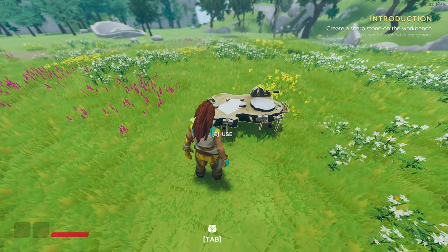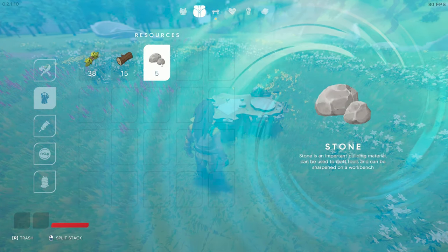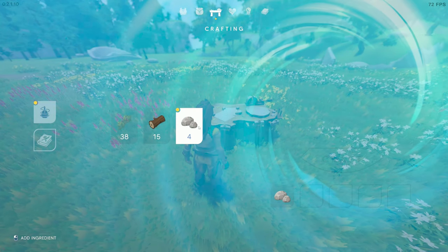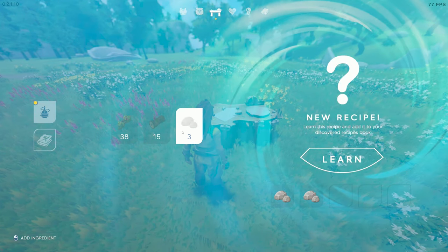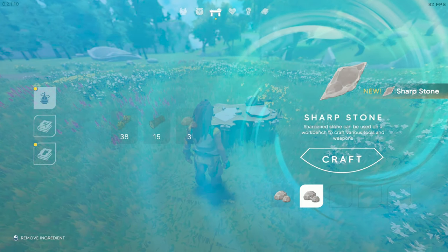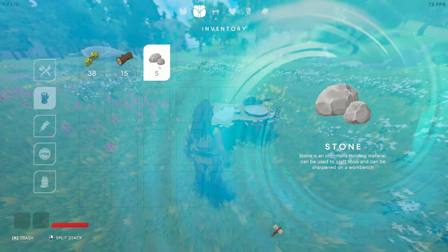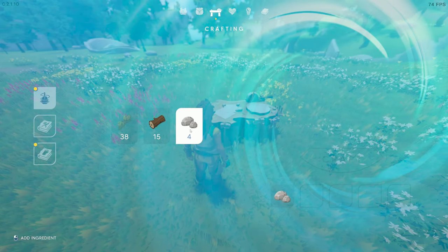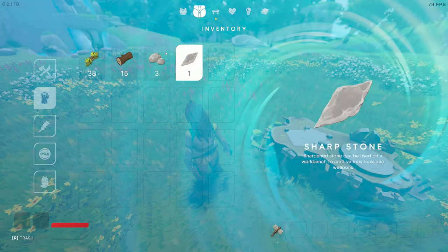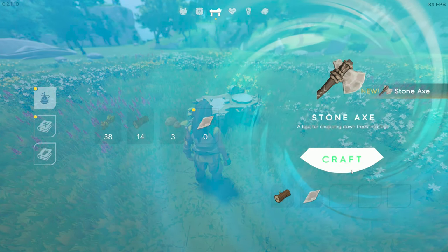We still need to figure out how to make a sharp stone on the workbench. If we add two stones together — oh, that gives us sharp stone. We crafted it. Now we have the sharp stone, and if we combine it with wood, we get an axe. Obviously.